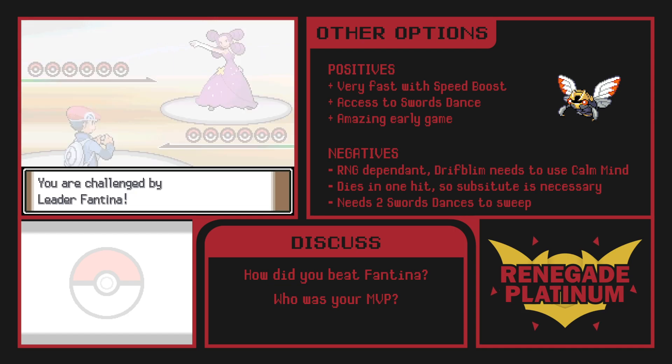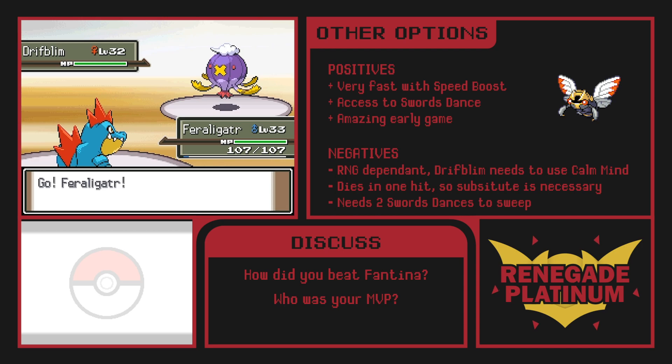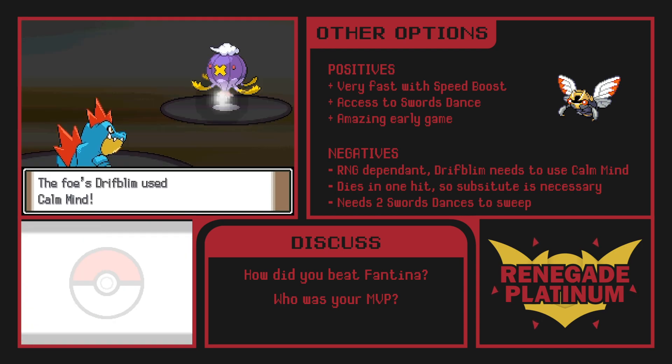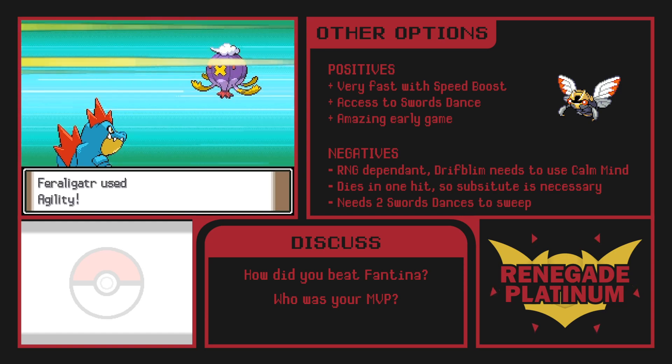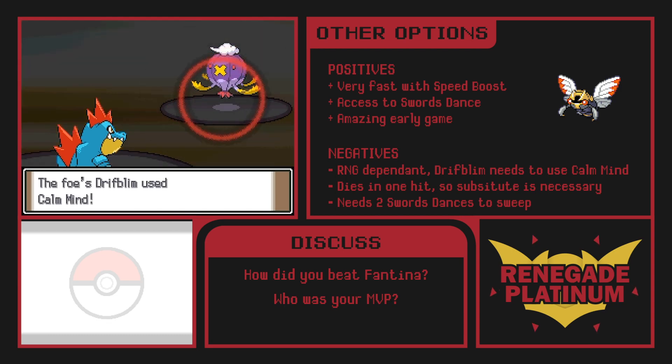At this point in the game you get access to the TM of Swords Dance, which is a huge game changer. My first sweep is with Feraligatr, who has gained the dark typing in this ROM hack. I immediately combined this with Swords Dance to make it an amazing sweeper. It now has Crunch, so nothing survives after gaining 4 boosts in attack.